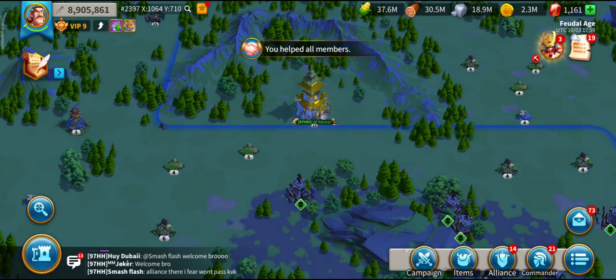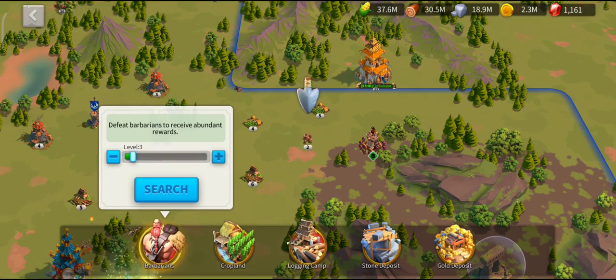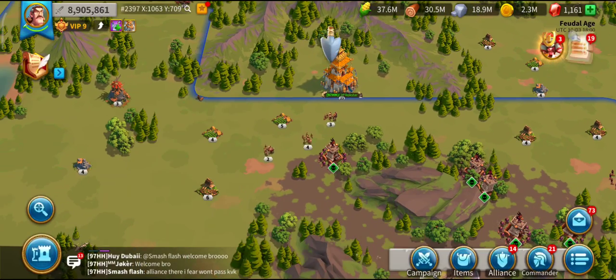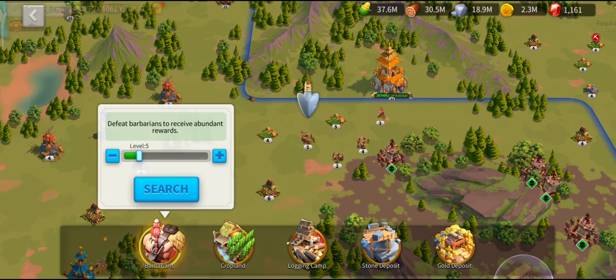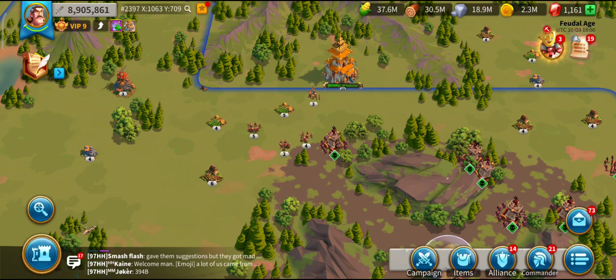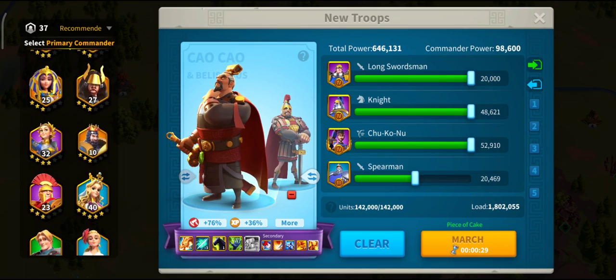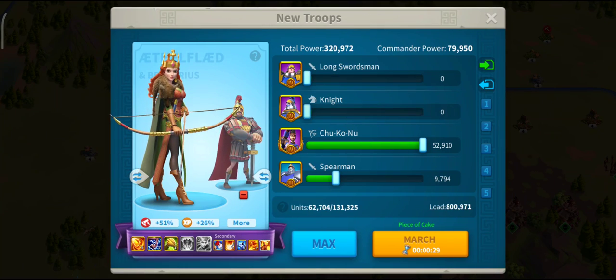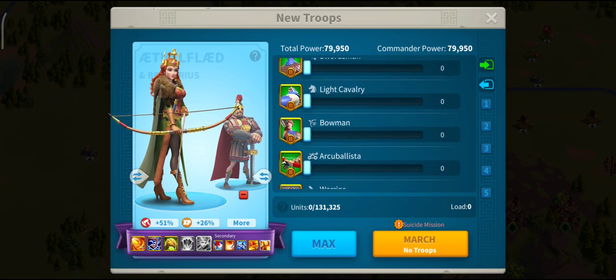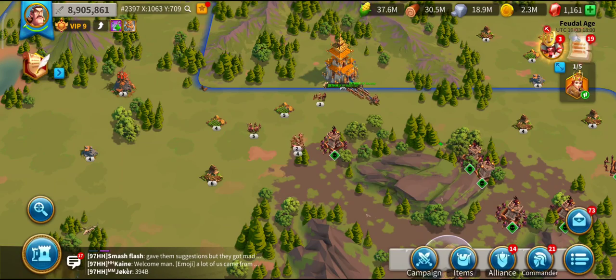Next we need to summon some barbarians - they don't have to be strong ones. There's a two, a three, a four, a five. We then get the British commander, the one with the largest AoE space, which is this one. But what we don't want to do is take tier fours - we do not want to kill the sanctum guard.